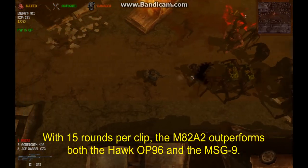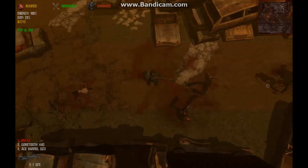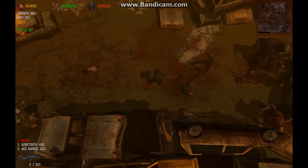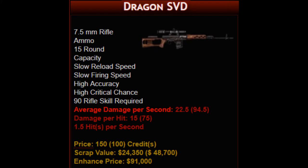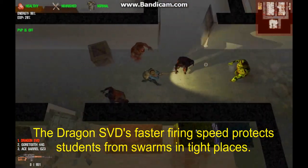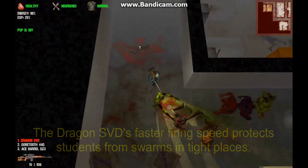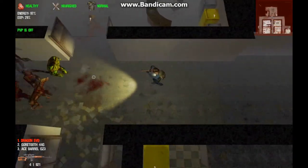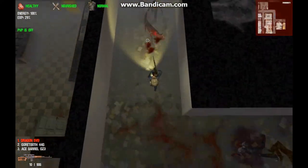The 90-proficiency M8-2A2 holds 15 rounds, making it a solid upgrade from the MSG9. Students who use these rifles will find them very effective at killing red zone threats, though you will need to move fast to outrun any swarms. Students with 90 proficiency points for rifles have another option: the Dragon SVD, a carbine with high accuracy and a firing speed of 1.5 rounds per second. Its damage per hit is less than that of the M8-2A2, but enough to fell a siren with a single critical hit. The rate of fire delivers more damage per second, making the rifle more effective for crowd control, and the faster firing speed also provides more knockback. Upon reaching 90 proficiency, this is a perfect opportunity for students to experiment with both types of rifles and decide which they prefer going forward.